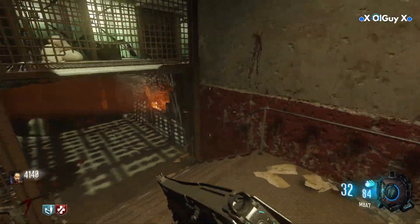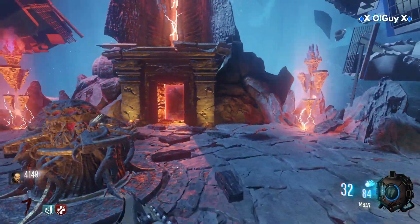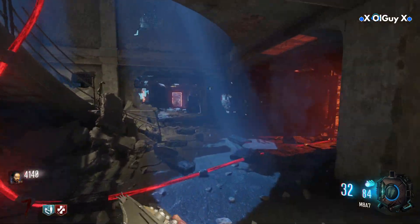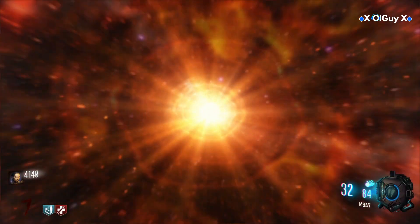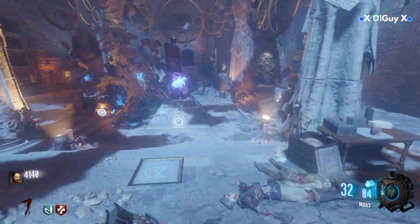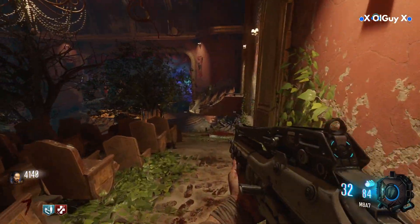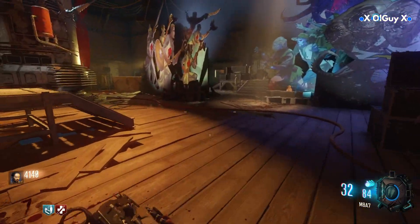Now we need to take that into Kino — into the theater. There, where in Kino you originally had the power switch, right next to it is where you need to swap the writing again. Now this one is also quite high up against the wall, so it might again need a bit of a jump to get it on there.